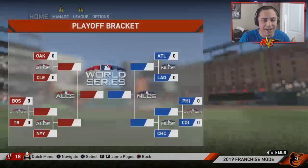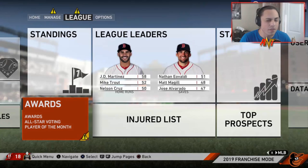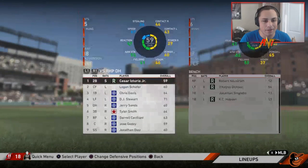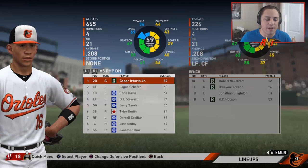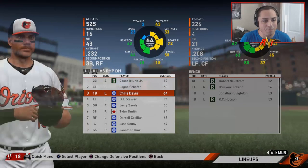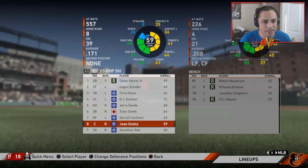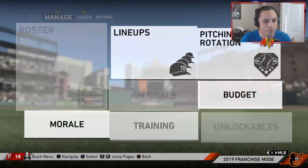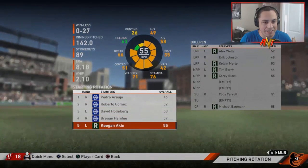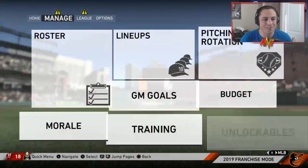We were pretty bad. I'll show you the draft picks in the roster history next year, but the team was pretty lackluster besides DJ Stewart and Chris Davis. Nobody really did too much. Overall, pretty, pretty bad. Don't expect much at all — that's the squad we're working with heading into the offseason.